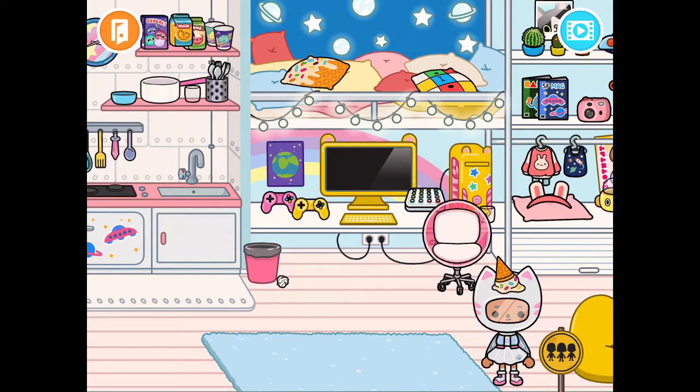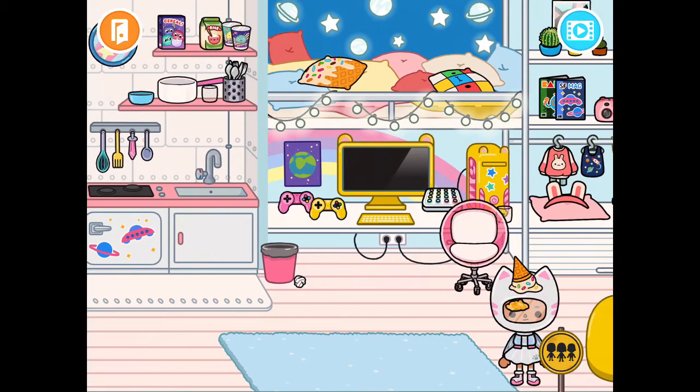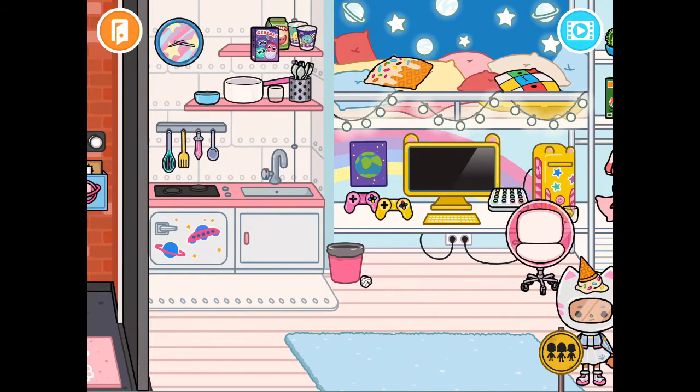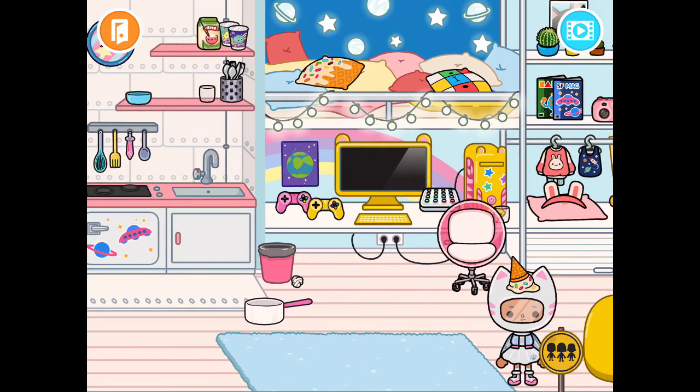If you guys want to find a pink sloth, just open up this earth area thing and you'll find a pink sloth there. Over here you can have some cereal and some pasta - yum! Open the cereal and put it in the bowl to enjoy.